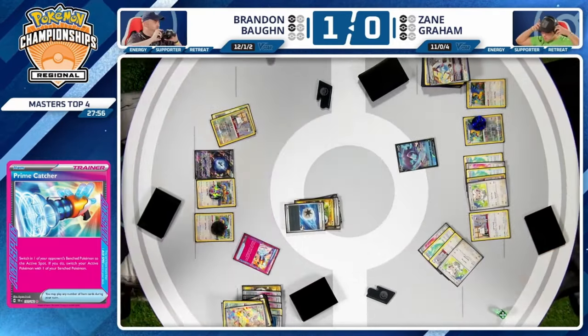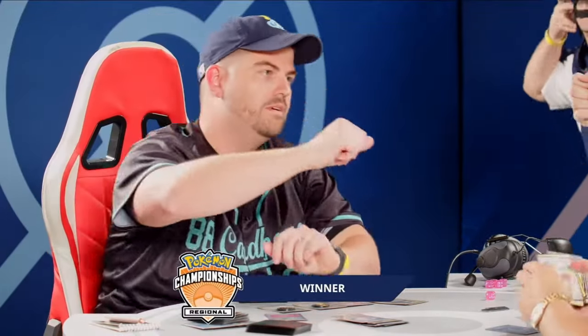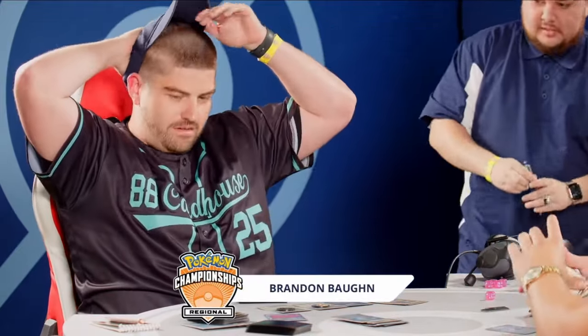Brandon will power up this Lugia V-Star, play that Prime Catcher Ace Spec, and punch his ticket into the final match with a powered-up Lugia V-Star. Brandon Bond goes the distance and will go into the final match. The advantage that Zane had by being the aggressor was nullified by that Lumineon on the bench, and his patience paid off, allowing him to move on.